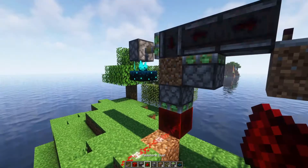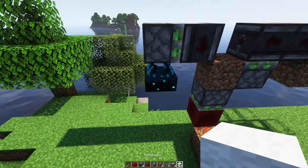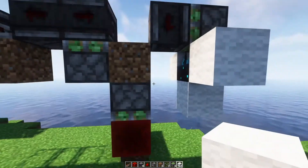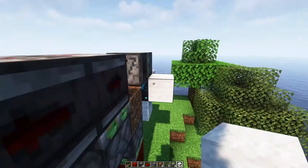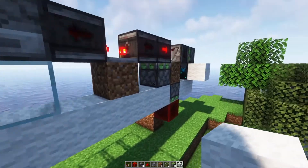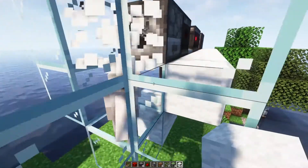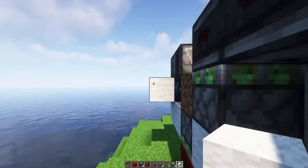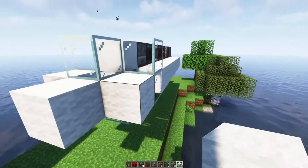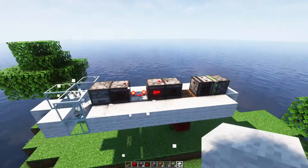The next thing we're going to do is ensure that this skulk sensor doesn't trigger when we don't want it to. We're going to completely block it off on all sides, but we're going to let the wolf trigger it. We're going to do this all the way across and cover the whole thing up with wool, but it can pass through these blocks if it heads straight to the wolf. Now, having it so that it can only travel from that direction, we can make whatever noise we want and we don't have any problems.